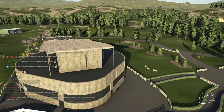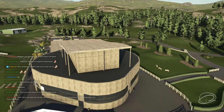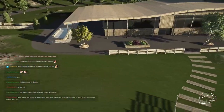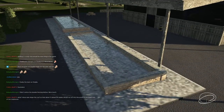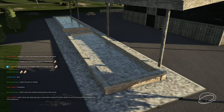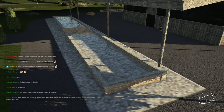Celtic in chat explains: he sloped the roof so that when it rained, the water would run off into the pools at the lower end of the clubhouse. There are the pools — all the rain runs down here. Then they would probably do something with that water — perhaps irrigate the course. Maybe a gray water system: they send the water there and use it to water the course.